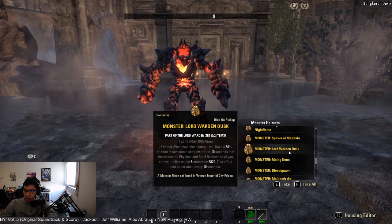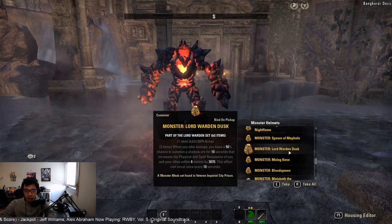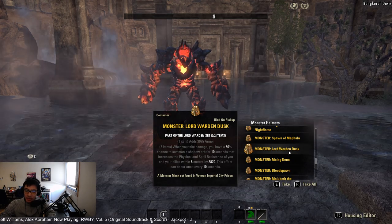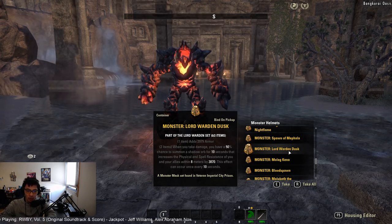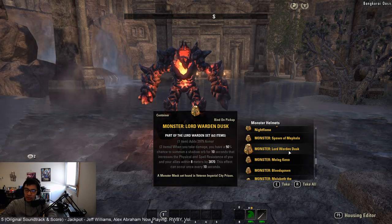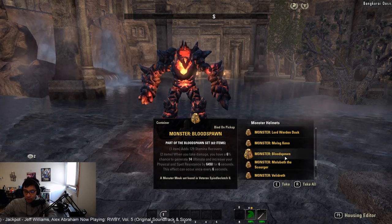Lord Warden from Imperial City Prison provides resistances not just to you but to allies within eight meters, improving overall survivability. It's a nice set for trash fights where your group is bunched together and everyone benefits from the additional resistances. Blood Spawn is the main base game monster helm set worth recommending for tanks — when you take damage, you have a chance to generate ultimate and increase resistances. You mainly run it for the ultimate generation to get faster Warhorns and better Major Force uptime.